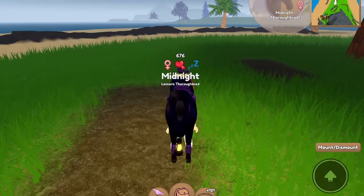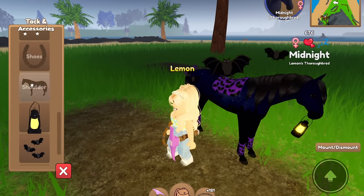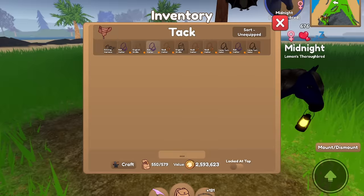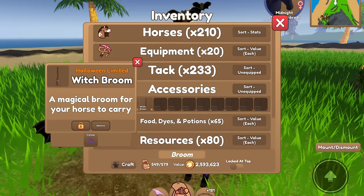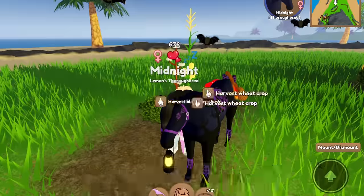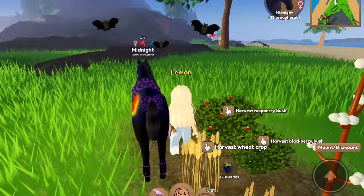Let's go back to Midnight and Charlotte because I don't think I finished them. I forgot to add a bat halter to Midnight! I have gold, silver, and wooden — I think the silver might look the best. Yeah, that looks pretty good. I also have this shiny purple witch broom that I could put on Midnight, but never mind.